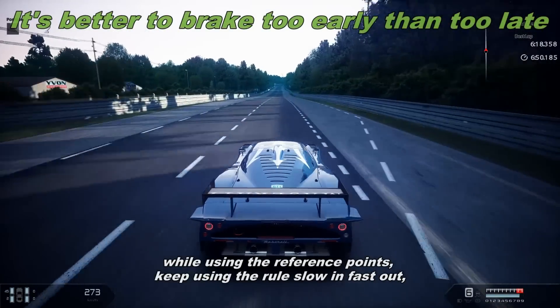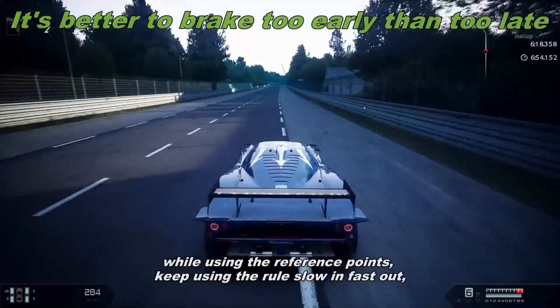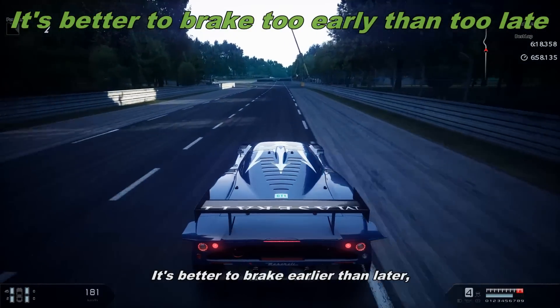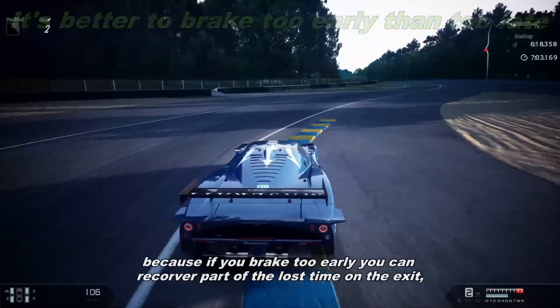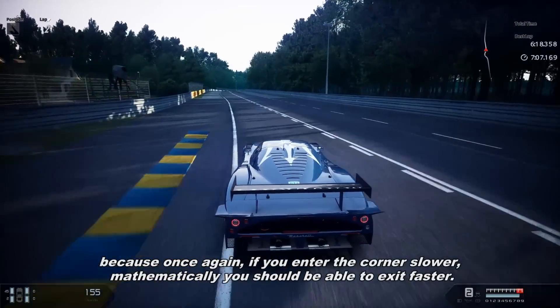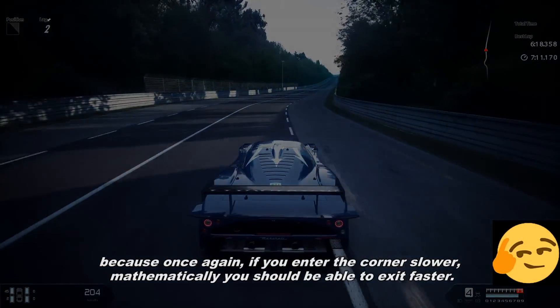While using reference points, keep using the rule slow in, fast out. Don't worry if you brake too early — it's better to brake earlier than later, because if you brake too early, you can recover part of the lost time on the exit. Because once again, if you enter the corner slower, mathematically you should be able to exit faster.